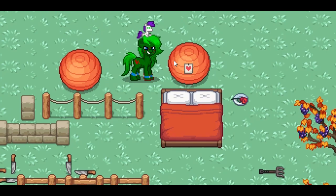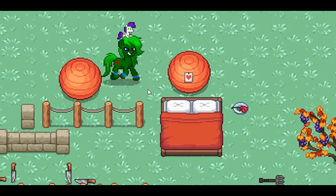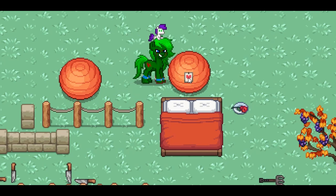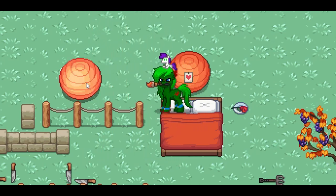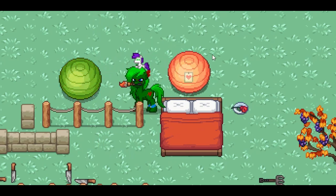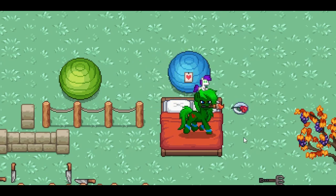They also added huge paper lanterns. One of them is lit during the night and the other is off all the time. You can change the color of those as well — if you want to change it to yellow or green or something like that, you can totally do that. There are many different colors to play around with.